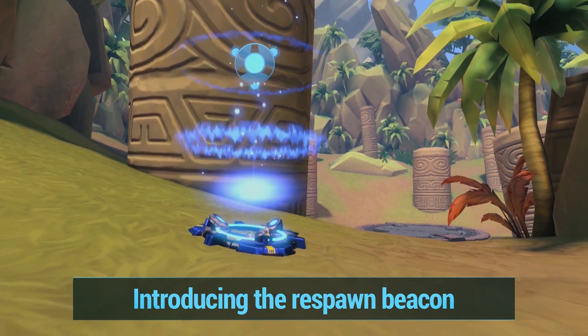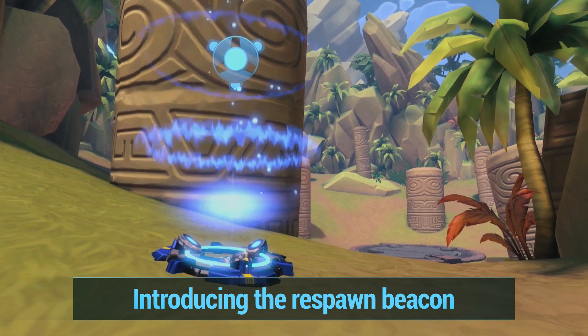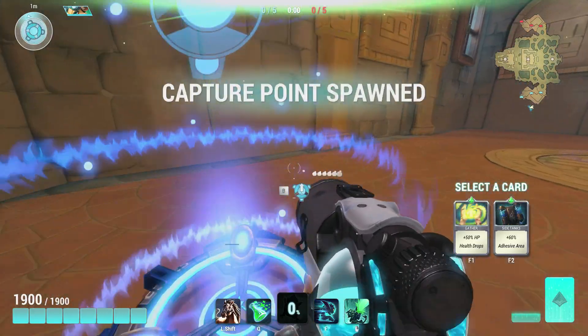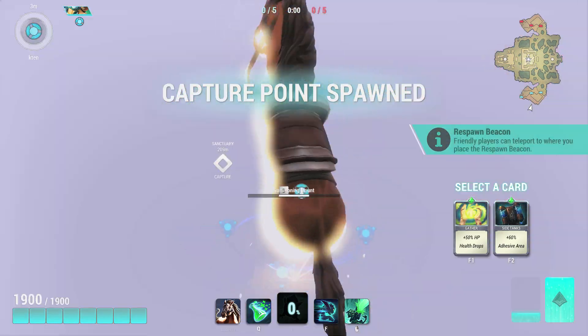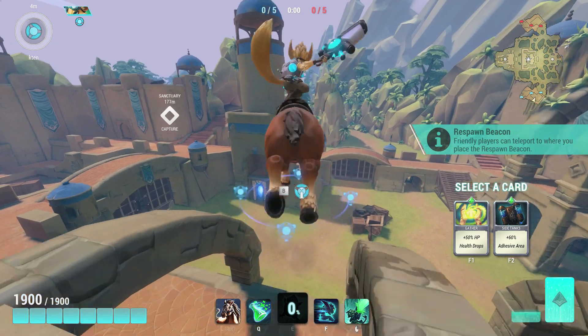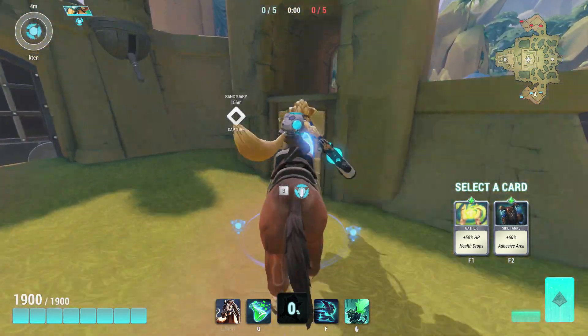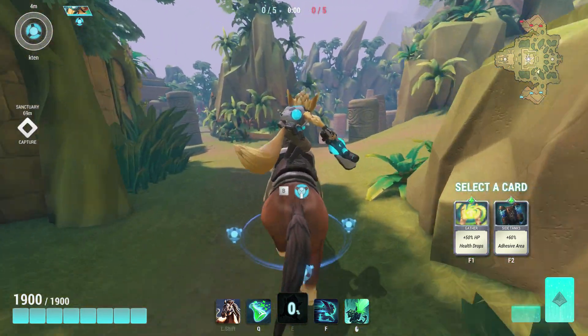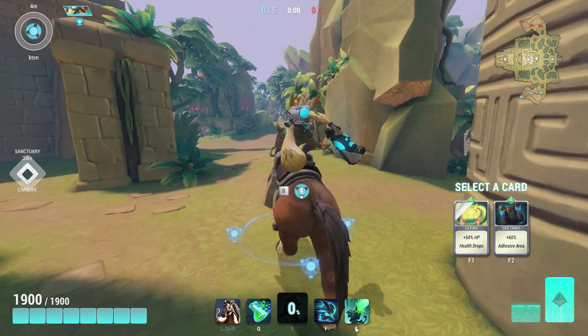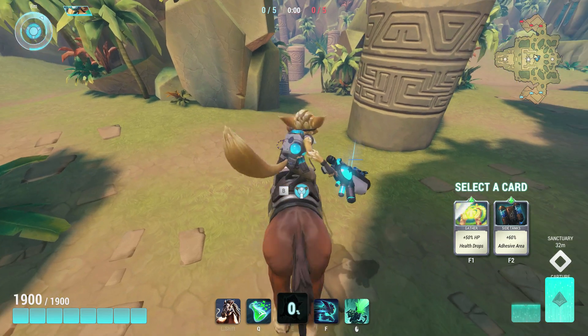A new addition to Paladins that some Global Agenda fans may remember is the beacon. In the spawn room will be an exit and entrance beacon. The entrance beacon will stay in your spawn room at all times, but the exit beacon can be picked up by anyone on your team by pressing B. Pressing B again anywhere on the map will place the exit beacon, and your team can use this to teleport to the battlefield after spawning. Be mindful where you place your team's beacon, as the enemy team can find and destroy it. Likewise, be sure to hunt down the enemy beacon to put them farther away from the fight.